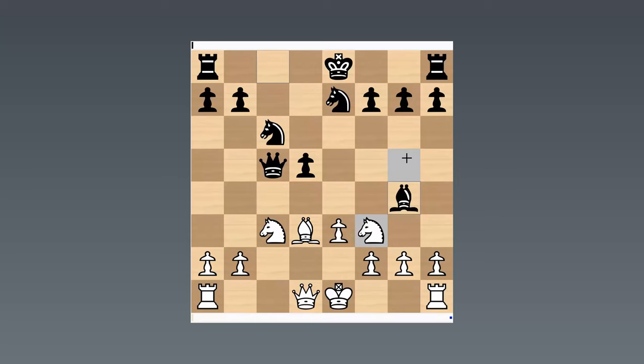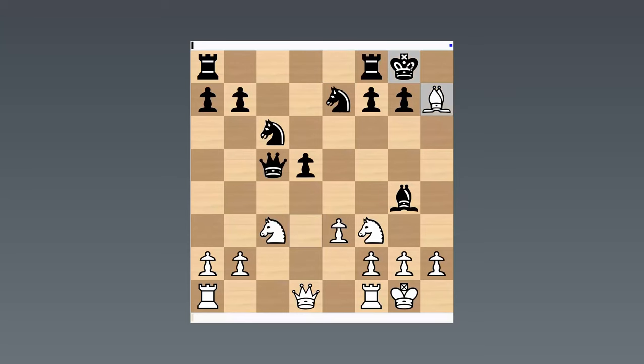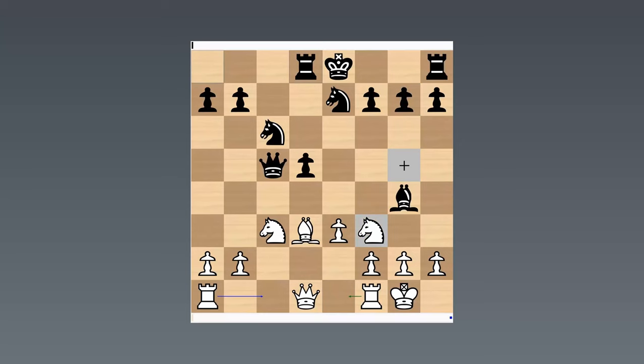Lasker didn't castle immediately — he went bishop g4, exploiting the fact that Marshall put his bishop on d3. It does look more natural to put the bishop on e2 to anticipate bishop g4. But Marshall has a very specific idea: if castles, then simply bishop takes h7 check, and after king h7, there's knight g5. So bishop d3 does anticipate bishop g4, but in a tactical way. Lasker saw this, of course, and played the consolidating move rook d8, aiming for d4. Then Marshall played the clever move rook e1, just dissuading Black from playing d4, because if you do play d4 that rook on e1 is excellently placed.